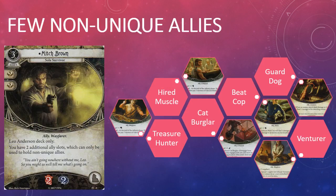Anderson's signature card Mitch Brown gives him two additional ally slots for non-unique allies, and there are only a handful of those at the moment. Besides Hired Muscle and Treasure Hunter there is Beat Cop, Cat Burglar, Guard Dog, and Venturer. If Anderson disposes of his allies as quickly as previous expeditions, Hired Muscle and Treasure Hunter are unlikely to remain on the table for long, which makes their upkeep cost a lot easier to swallow. The cost curve of guardian decks tends to be quite high though, which means it's unlikely a guardian deck can afford to pay the upkeep cost of a card like Treasure Hunter or Hired Muscle for long unless it has a very solid plan to generate extra resources.